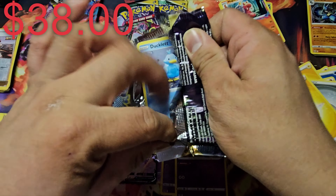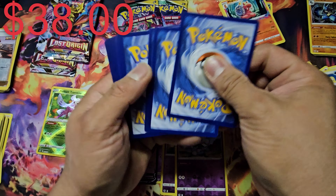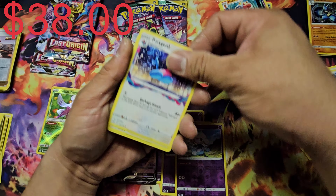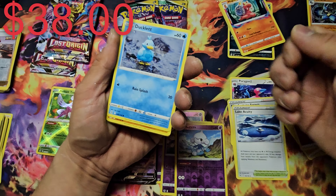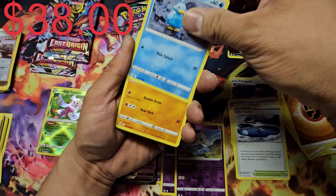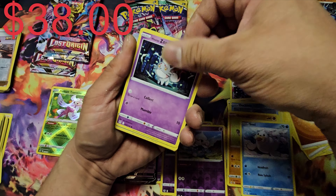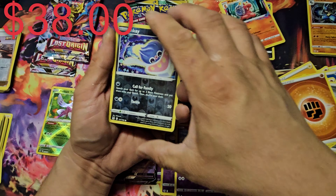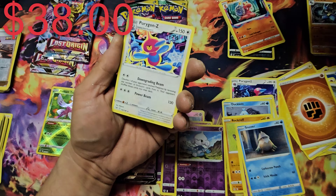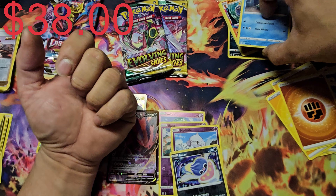Second pack of Lost Origin, starting off with a weird-looking duck. Got Porygon2, Misfortune Sisters, Eelektrik, Ducklett, Rockruff, Seel, Zarude — an Hisuian Zarude right there — Snover, and our rare is an Inkay non-holo. Behind the Inkay we also got a Flareon Z, so we just evolved our Flareon.